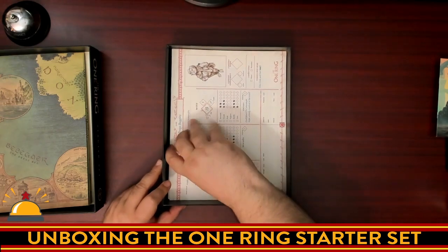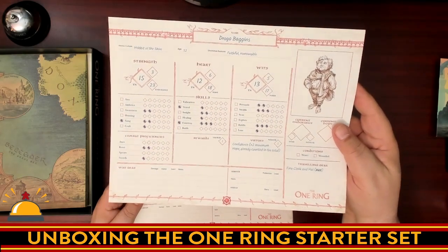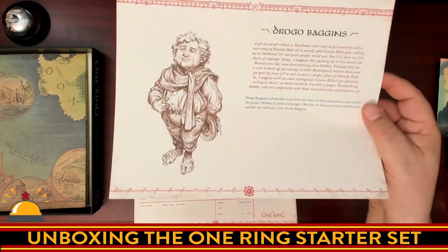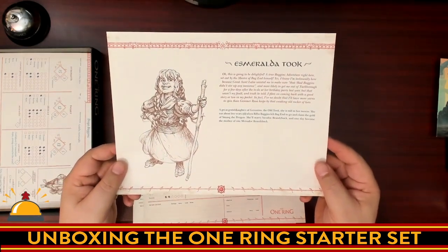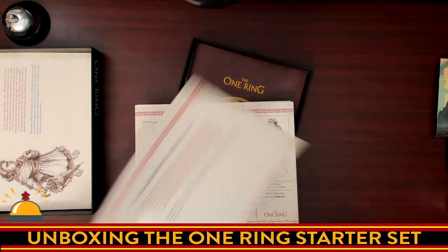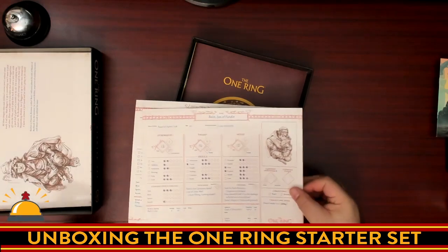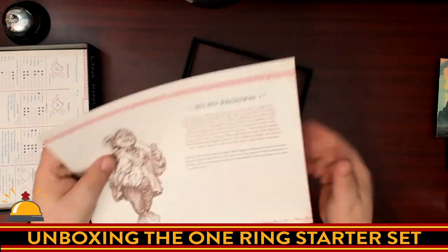Then we have our pre-generated characters. It sounds like everyone's playing Hobbits in this game, at least in this one. I'd say it's a functional character sheet — looking at it, you have three main pillars: skills, so it's going to be a skill-based system, and three main stats. There's background on the other side with really nice line art — very Tolkien-esque. There are quite a few characters. I like that there's a mix of genders — always appreciated. We even got a dwarf: Balín, son of Fundin. So it's not all Hobbits.